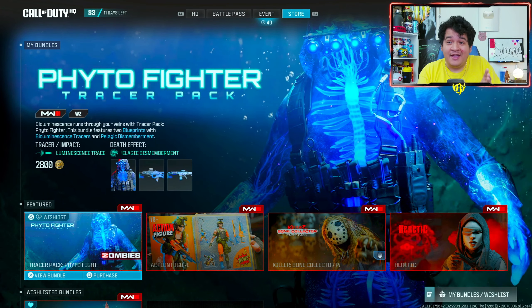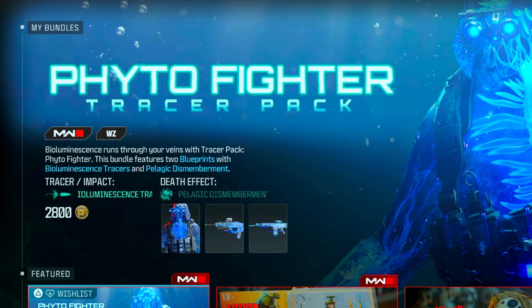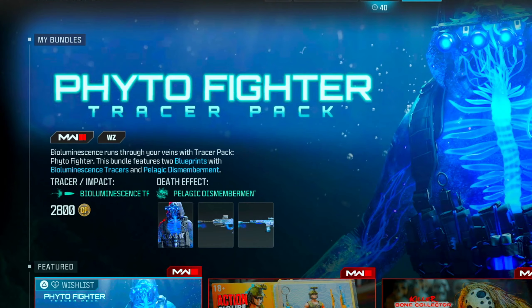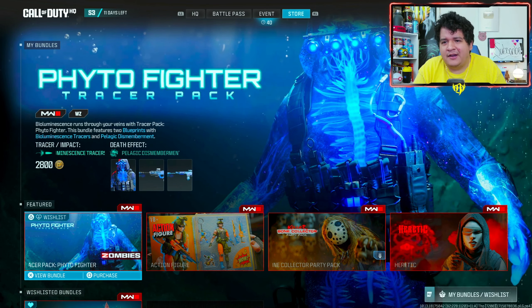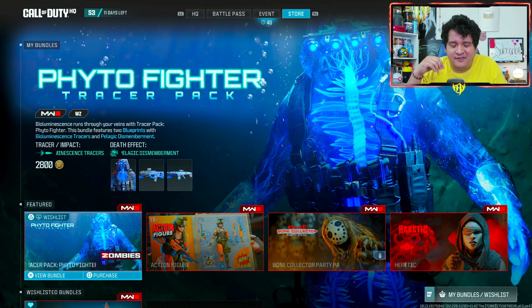In today's video we're covering the new Tracer Pack: Fido Fighter. I've been waiting for this bundle for a while. You get a really cool aquatic operator skin with incredible hands — if you like seeing your operator's hands, this has one of the coolest ever. It comes with BP50 tracers and tracers for the Tack Eradicator or Attack Revolver for 2800 COD Points.